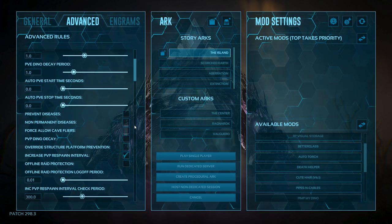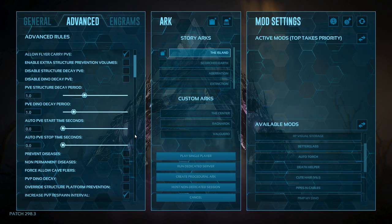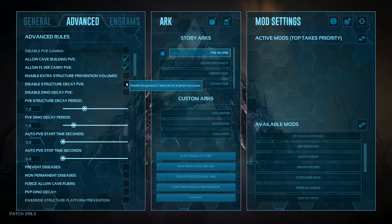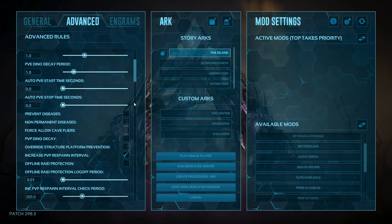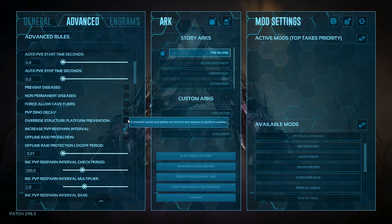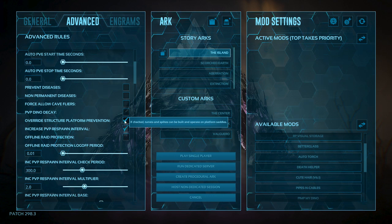Structure prevention — I'm going to leave this off. I'll build wherever I want. I'm likely going to build near the mines and I'll probably have to build something at the volcano for the tek volcano right at the very end. So I'm going to need stuff all around the map. Override structural platform prevention — I am going to tick this for my particular playthrough. There's something I was thinking about trying to design to farm wyvern milk and things on Scorched Earth, and I want to be able to build that sort of stuff on my saddle. So I'm going to have that overridden.